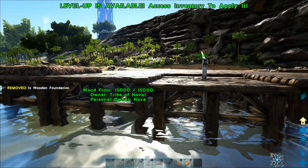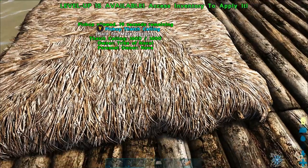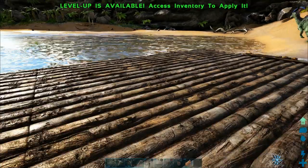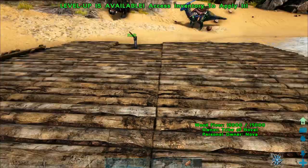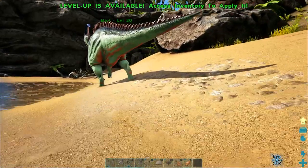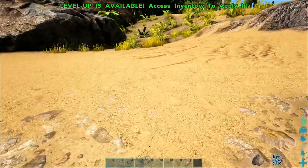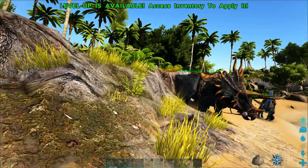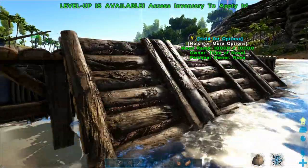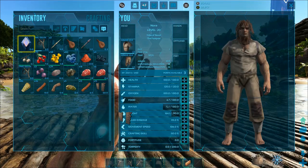We've extended this base out to be a little bit bigger so it's not quite so cramped. We're going to be creating wooden walls all the way around this little courtyard, giving us good space to trap a dinosaur. I'm going to run back and forth because I can't carry all these building materials at once — they're too heavy — so I've got most of them on my Parasaur and I'm skipping between inventory management and gathering more off camera.